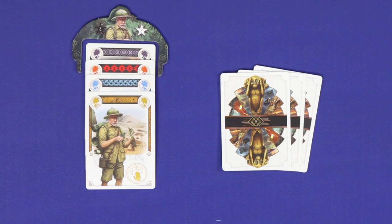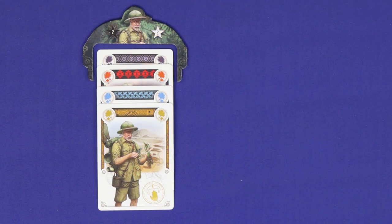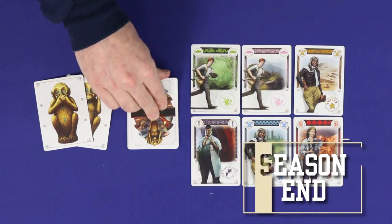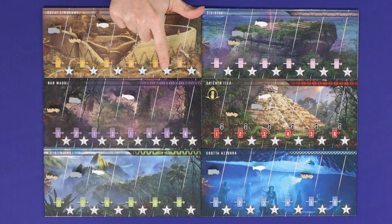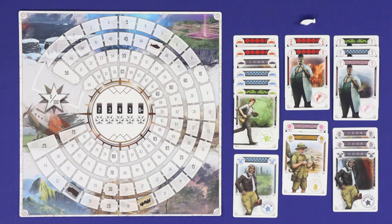We'll explain how all these work later, and the color and role abilities can be resolved in either order. You'll keep all of your played sets for the season in front of yourself and they'll all score points at the end of the season based on their size. Finally, take all the cards you had remaining in hand and add them to the face-up supply of cards ready for all players to take on future turns. Note that single-card sets score nothing.